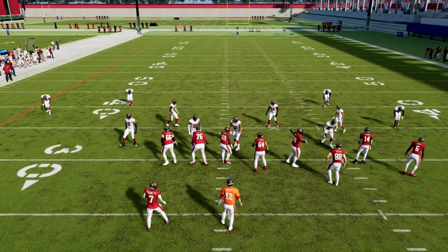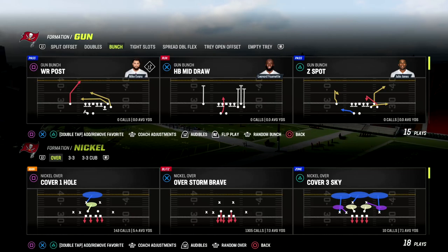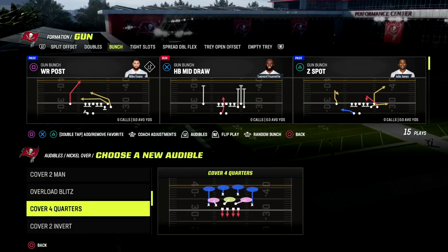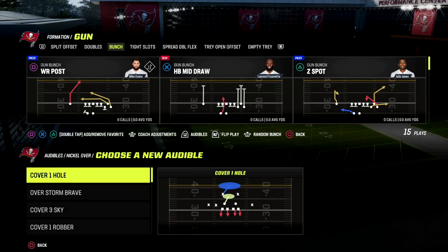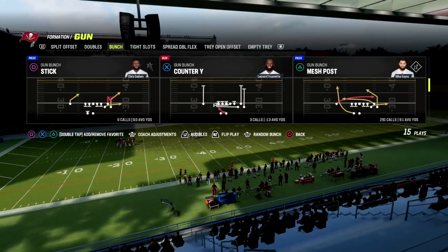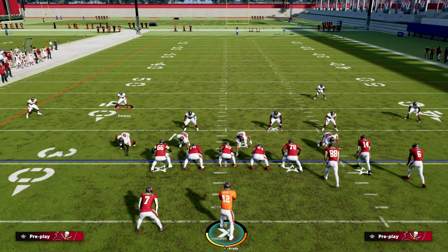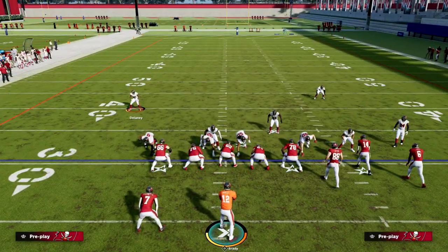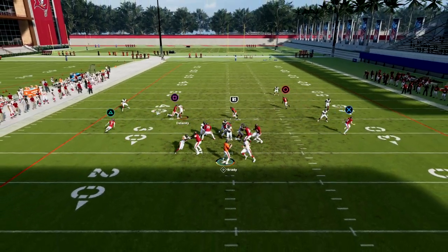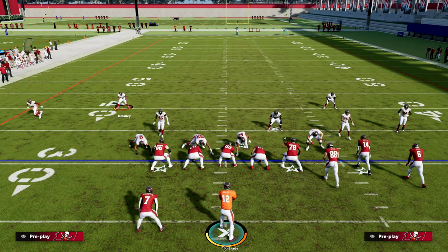Now let's talk coverage from this same look. We can come out in the same play, or we can throw in audibles with different coverages — I'll grab quarters, cover two, and cover three cloud. You'll call whatever play you want, do the same basic thing: globally blitz your linebackers, pinch your line, then press until the linebackers come into the gaps. With match coverage, you should see double pressure, as you can see — we get the pressure coming in at the quarterback.